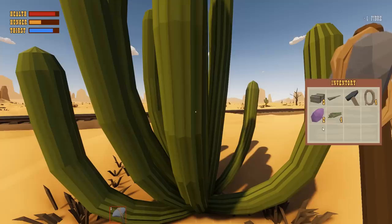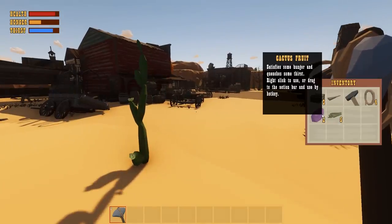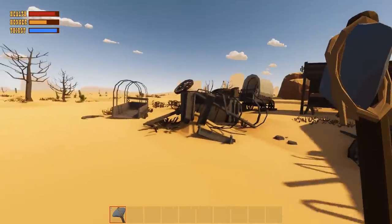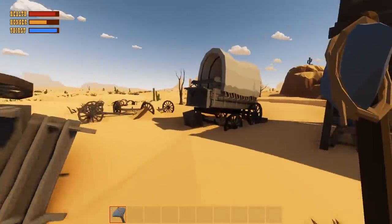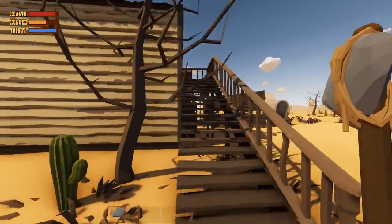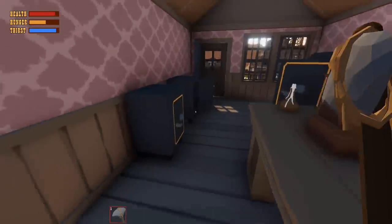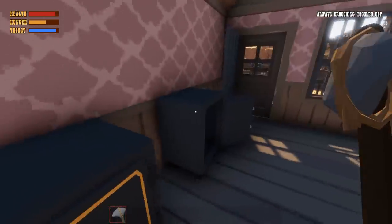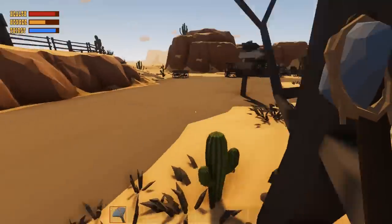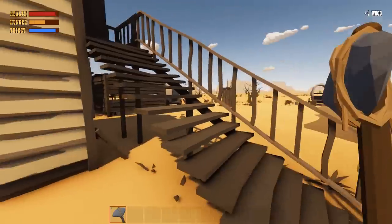Got the whole thing — cactus fruit is pretty awesome because it satisfies both hunger and thirst. Keep your eyes peeled for more of those. Let's go check the church and work our way back. Hold up — there's a second floor up here. There's a desk with stones. A safe — dang, can't open the safes, they're just here for decoration.